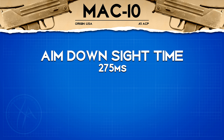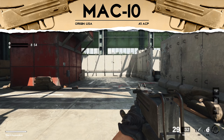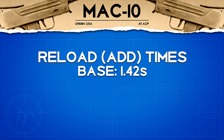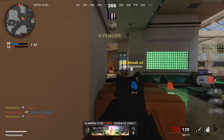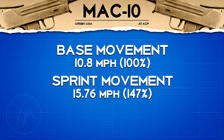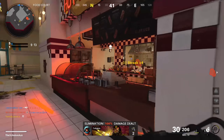Aim down sight time is pretty standard for SMGs at 275 milliseconds, and sprint out time is 250 milliseconds — again standard for SMGs. The reload add time is actually the fastest in the SMG category at 1.42 seconds, and with different magazines you can get it down to 0.87 seconds, which is extremely fast. Movement speeds are all standard for the SMG category — 100 base movement speed, great sprint movement speed, and solid ADS movement, so make sure you're strafing in gunfights.